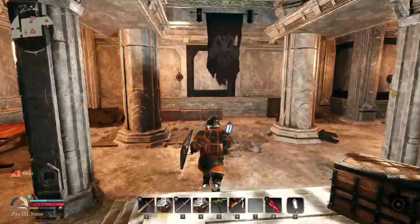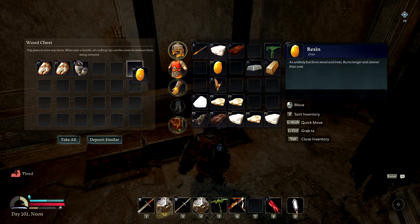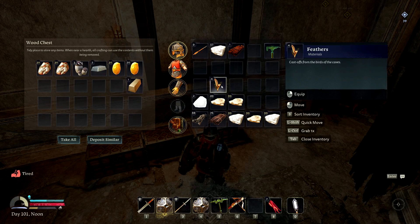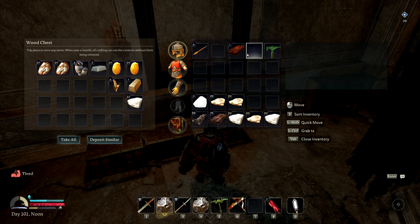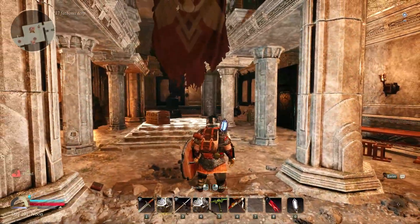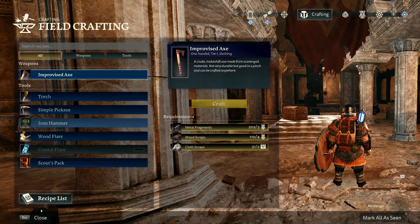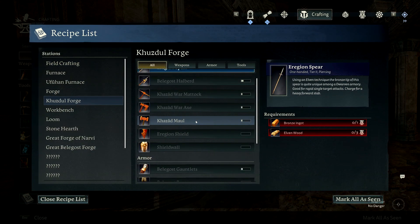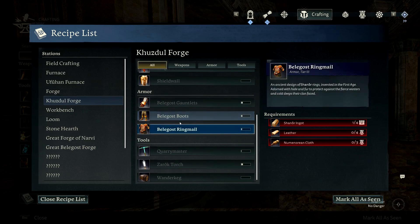I'm gonna put the resin back in here because I can't make the forge yet. I'll put the feathers because I'd like to make the better axe. I'd like to make the better Belgost equipment also - I need Shinor. Tier 4 items. We need to make more Shinor which is tin and silver, and we've gotta get leather.